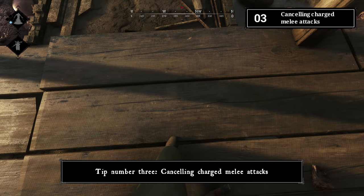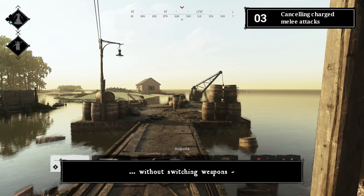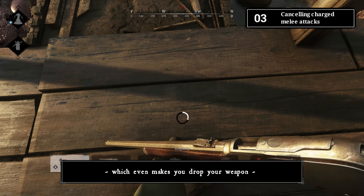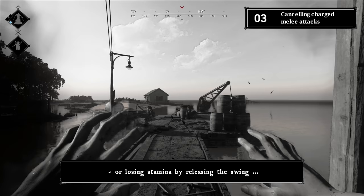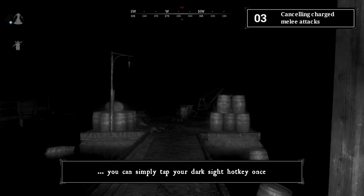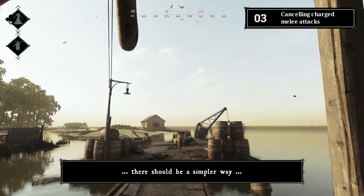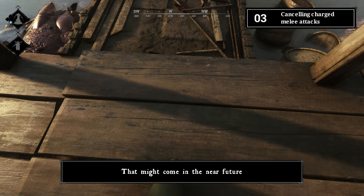Tip number three: cancelling charged melee attacks. If you want to cancel a charged melee attack without switching weapons — which can make you drop a world melee weapon — or losing stamina by releasing the swing, you can simply tap your dark sight hotkey once. There should be a simpler way to cancel a heavy melee attack, which may come in the near future.